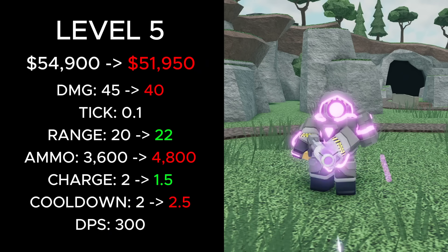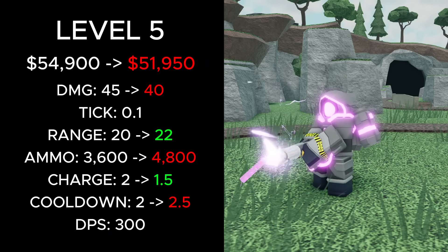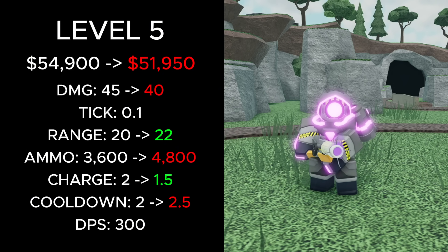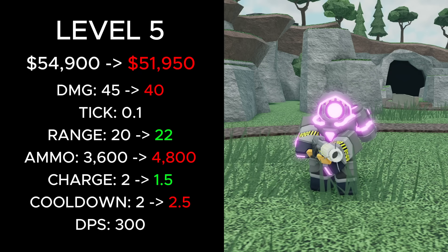Finally, at level 5, its total cost decreased from 54,900 to 51,950 cash. Its damage was reduced from 45 to 40, its range increased from 20 to 22, its ammo increased from 3,600 to 4,800, its charge time decreased from 2 to 1.5, its cooldown increased from 2 to 2.5, and its DPS stayed the same at 300.